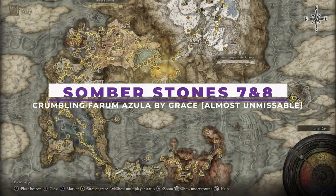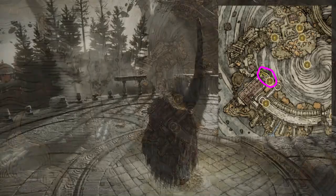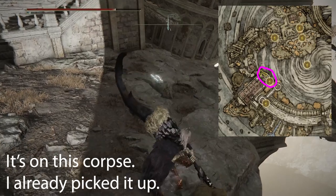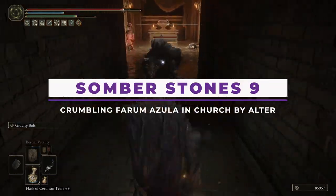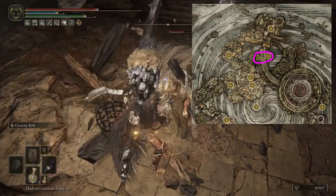To unlock somber 7 through 8, you'll have to be in Crumbling Farum Azula, which again requires you to have lit the forge in the Mountaintop of Giants. This one is very easily found — it's outside of a grace near like the first third of the area, just sitting on a corpse. It's almost impossible to miss if you are being efficient and picking up your items. The final bell bearing for somber stones is on a body in the temple on the northern side of the forum. This one's also pretty hard to miss.